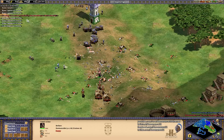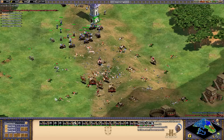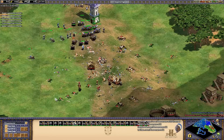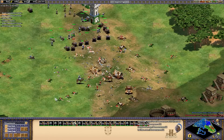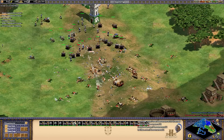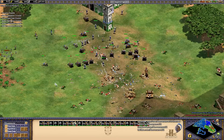Since the damage is dealt in an area, the Organ Gun excels against large, densely packed groups of units. The Organ Gun itself is quite slow, and it is still vulnerable to attacks despite its high hit points and armor. A small group of enemy cavalry units or siege weapons can easily knock down an Organ Gun if it is left unescorted. The Organ Gun is a particularly interesting unique unit, and it can be considered a powerful support unit in the Portuguese army.